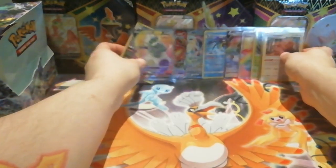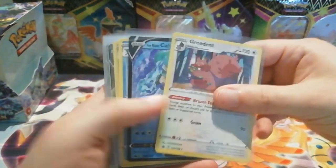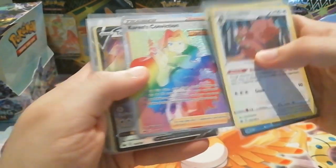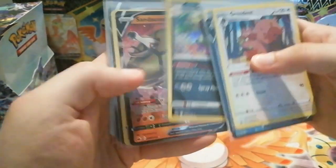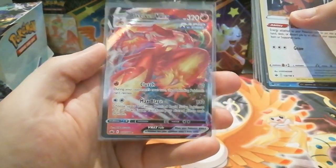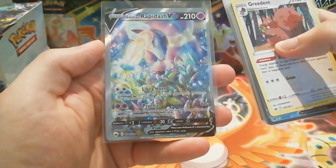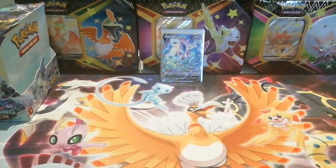Overall we've got some really good pulls and I am very very happy with this box. A quick run through: we've got a holo Ice Rider Calyrex V, a holo Rillaboom, a rainbow full art Karen's Conviction, a Tornadus V, a holo Inteleon, a Tornadus V full art, a holo Galarian Slowking, a Sandaconda V, a holo Graploct, a Celebi V, a Blacephalon V Max — probably my second favourite pull of the video — and my favourite has to be from the first pack: the Galarian Rapidash V alternative art. I think that looks amazing. Thanks for watching and supporting the channel — please remember to give a like and subscribe, and I'll see you in the next video.